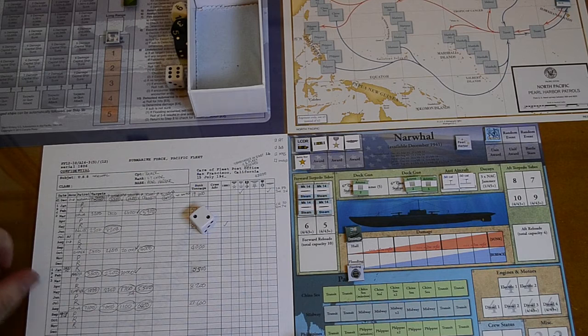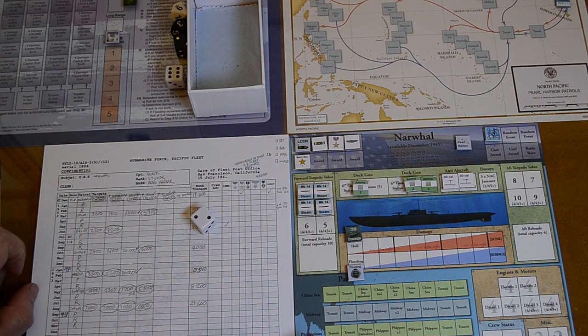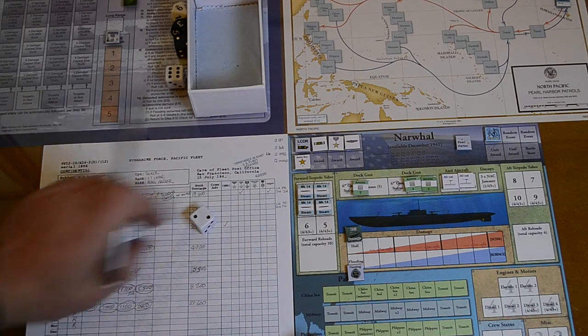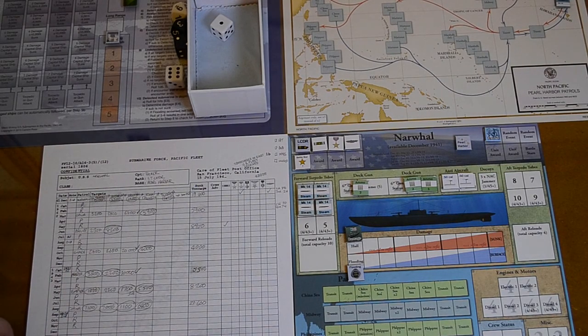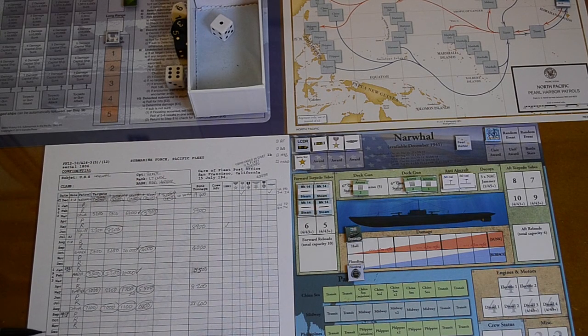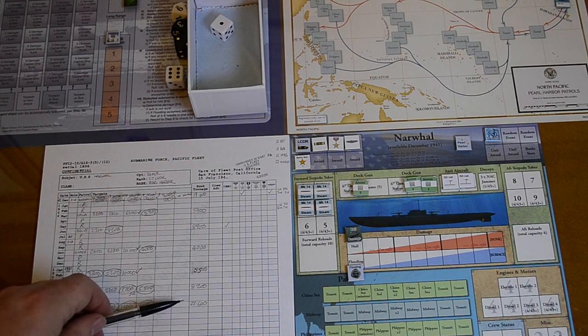We don't get any other medals, which is a shame because I like medals. By my calculations — which were wrong in the past — our next little voyage will be December 1943. So if you're thinking of doing anything for Christmas, call it off. This is more important — we need to beat 21,600 for Christmas.